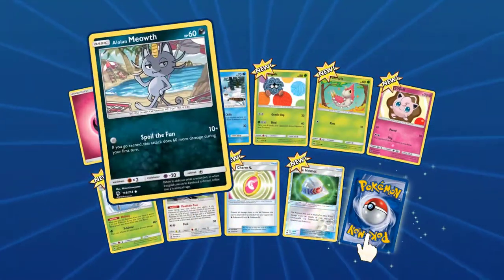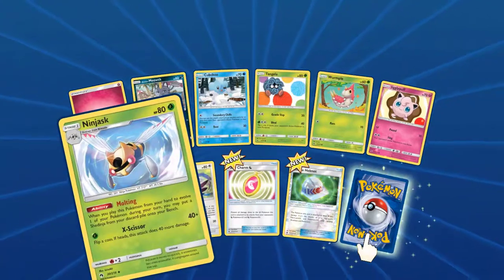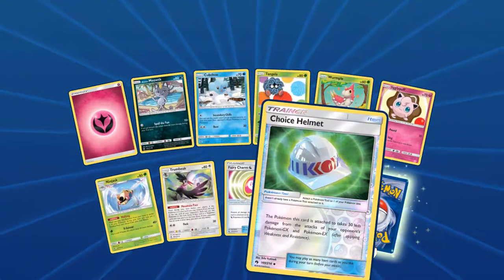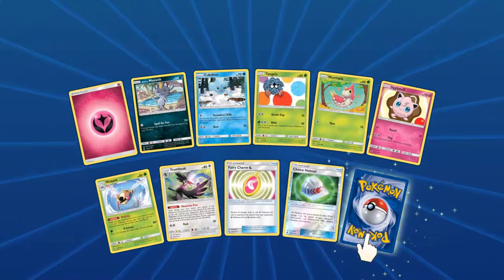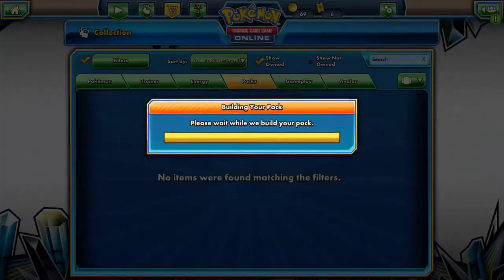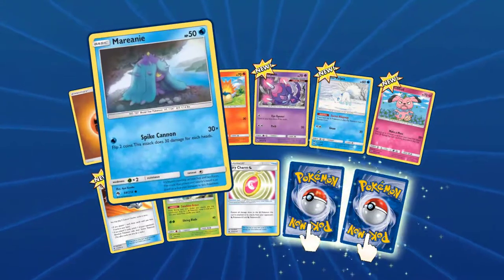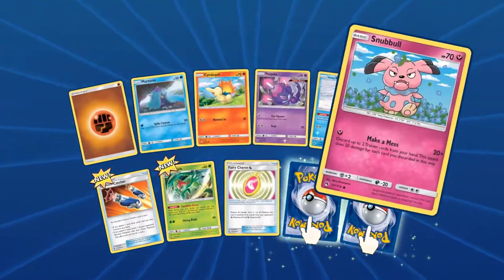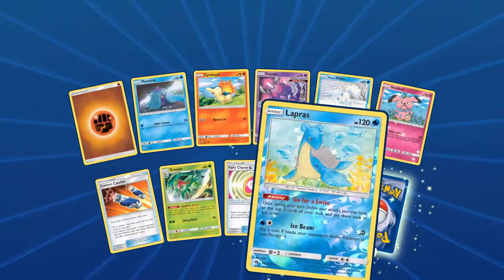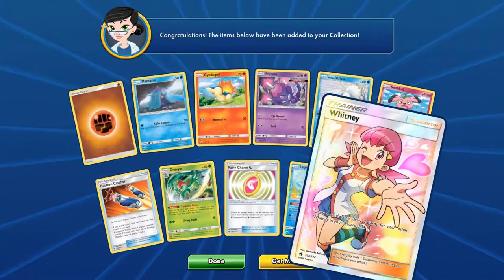Second Lost Thunder pack: Fairy Energy, Fairy Energy, Alolamon, Kupchu, Tangela, Wurmple, Jigglypuff, Ninjask, Trumbi, Fairy Charm, Choice Helm. Rare: hollow Tapu Fini. Final pack: Fighting Energy, Meryl, Cyndaquil, Poipole, Alola Vulpix, Snapple, Custom Capture, Glow Vile, Fairy Charm. Reverse — that's cute. Rare: a full art Whitney! Draw a card, then draw two cards for each other Whitney in your discard pile. Oh my god.